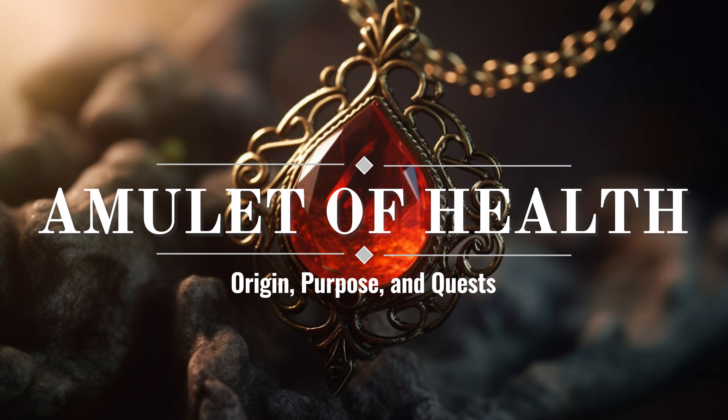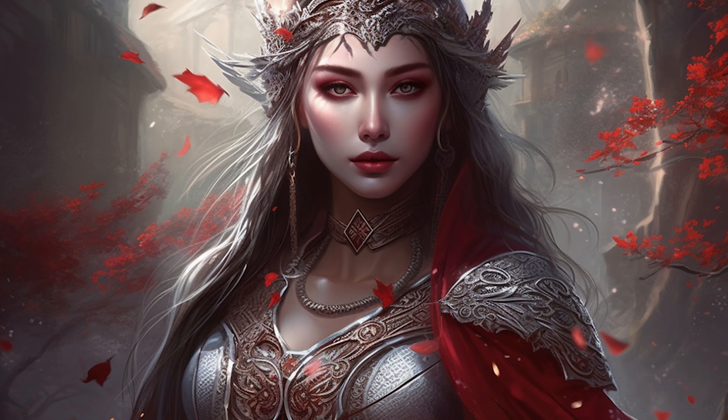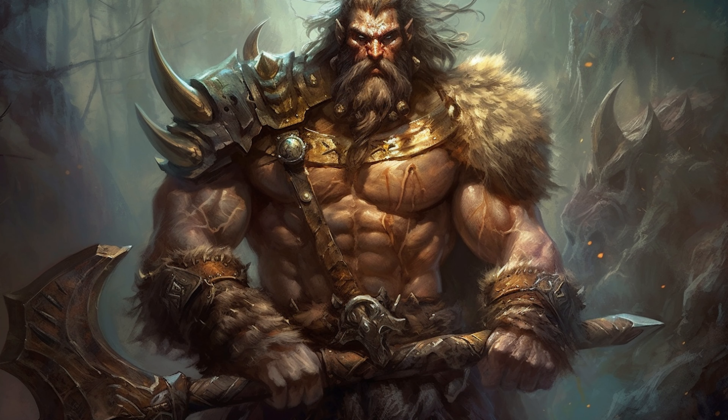The Amulet of Health is typically described as a simple but elegant piece of jewelry, often made of gold or silver and adorned with precious stones. It's a magical item requiring attunement that sets the wearer's constitution score to a fixed value of 19. It has no effect on you if your constitution is already 19 or higher without it.